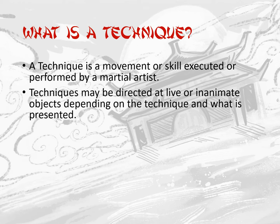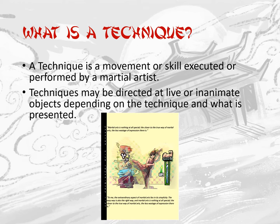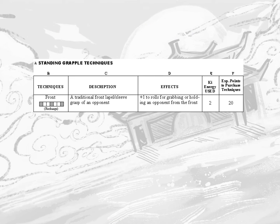In Ninja vs. Samurai RPG, a plethora of techniques are at a character's disposal. Chapter 5 of the Player's Manual is dedicated specifically to these techniques. Each technique is presented as a chart listed under a heading denoting the category of a technique, which is also part of the technique's full title.